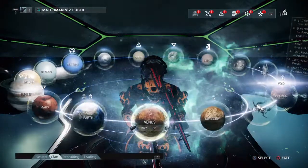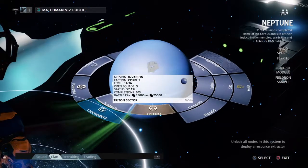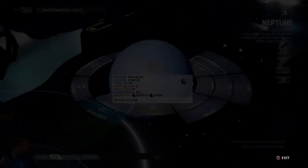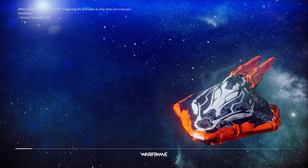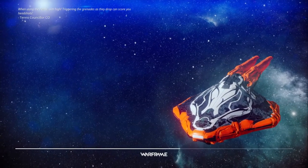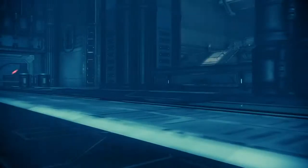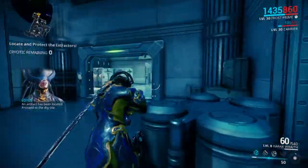Now for this one we're going to do something special — we're going to Neptune, Triton on Neptune. Let's make it solo. Triton on Neptune is actually a good place to farm fusion cores, believe it or not. Triton on Neptune has been located. Proceed to the dig site.